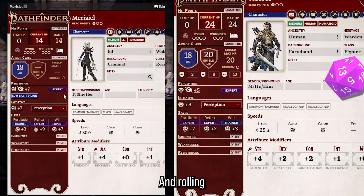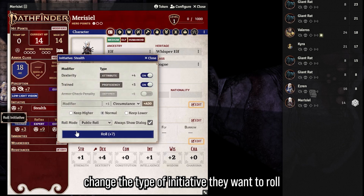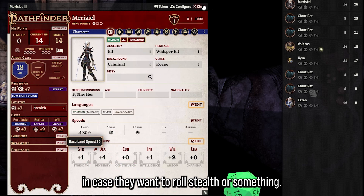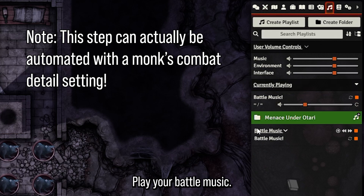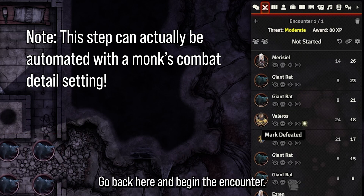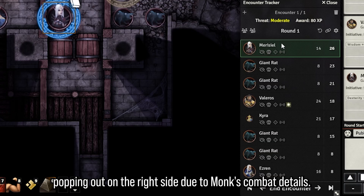Players can roll initiative by going to the crossed sword icon on the right and clicking the dice next to their name. They can also roll from their character sheets, which lets them change the type of initiative — for example, rolling Stealth instead. Once you've rolled initiative, go to the music icon, play your battle music, then begin the encounter. You'll see the combat tracker popping out on the right side thanks to Monk's Combat Details.